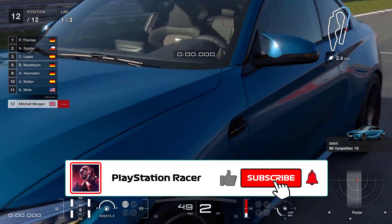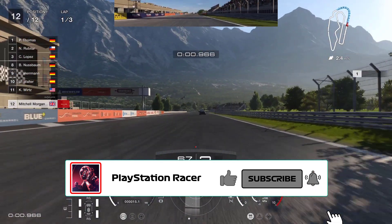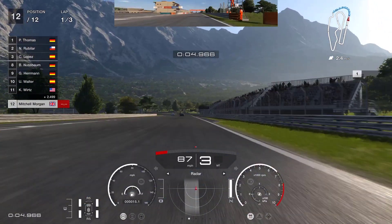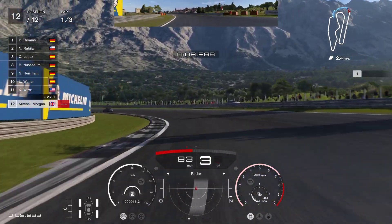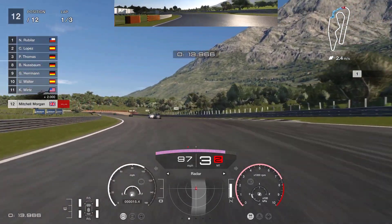Most of the cars that we're up against in this race are BMWs, so good choice to use this BMW M2 Competition, which is a beautiful car. We don't need to worry about tyres and fuel, so we're just going to completely go for it. We're on traction control setting number one and we've really just got to go for it.